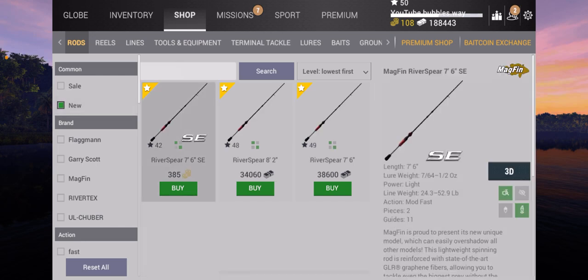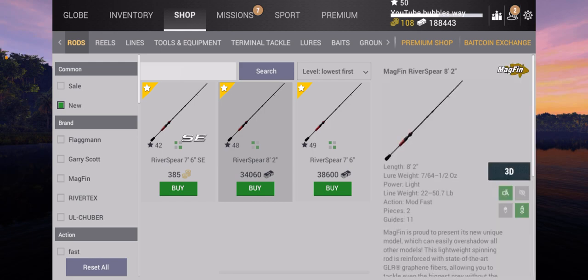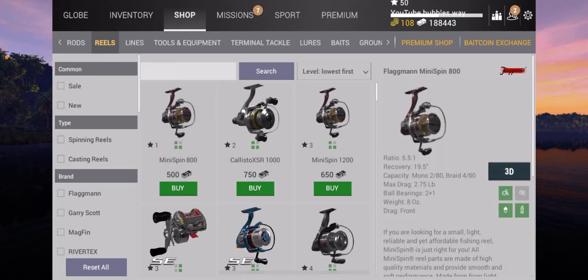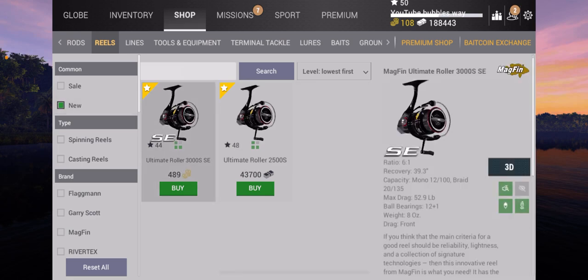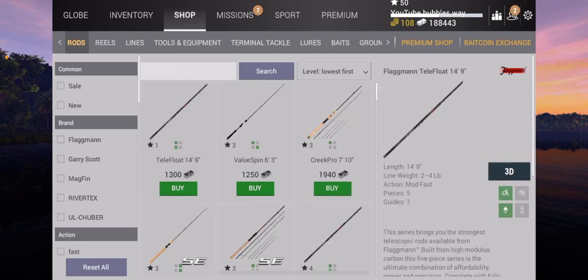There are no new ground baits. They didn't add any new rods — oh actually, the DLC rods are these two rods right here. So they are part of the DLC you can buy. That also means they added new reels — there are two new reels, you can use bait coins or cash. That one is quite expensive at 43,700. It's up to 50 max drag, just under.